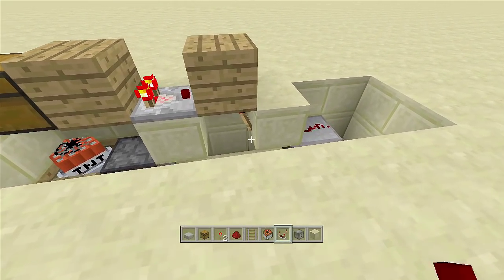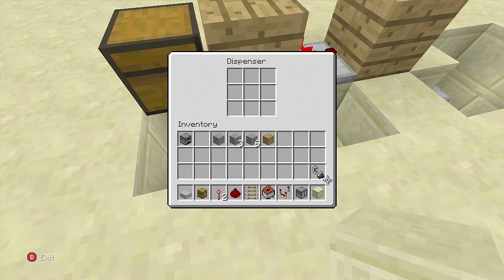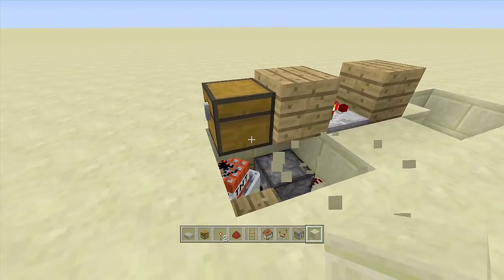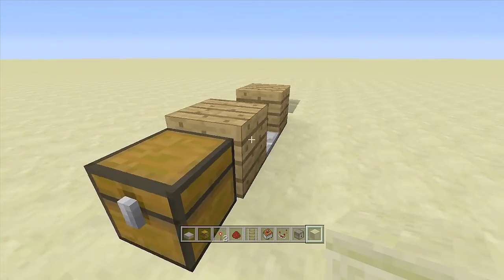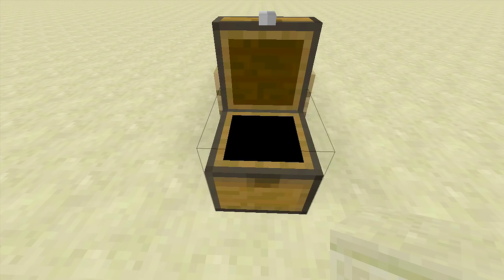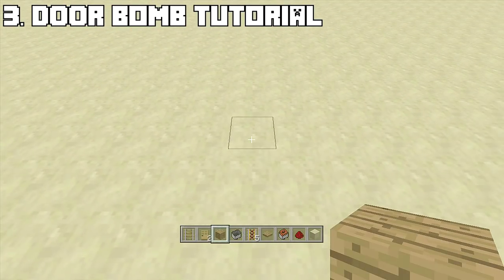Once everything is set up, place a block right next to the torch, wait for it to go off, then place flint and steel inside the dispenser. Fill up the rest of the area so nothing is visible — that's the chest bomb done. If I add just one piece of stone into this chest, everything will explode.